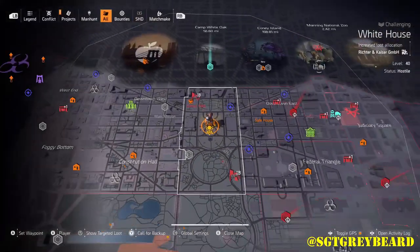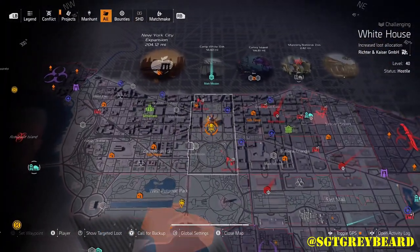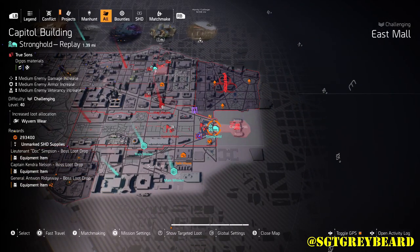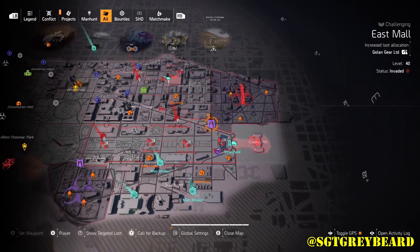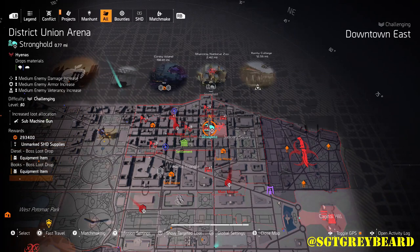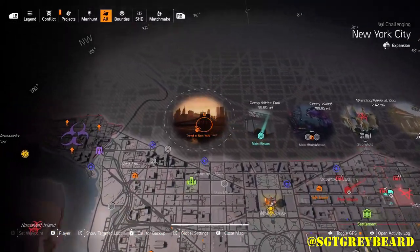Next we want to show you a few other places we really like to farm — missions that have multiple named bosses within them. The next two are strongholds, so they do take a little bit longer to run, but the loot quality is typically there. Another great thing about these missions is that people have run them so many times they know the NPC patterns, which helps speed up the process.